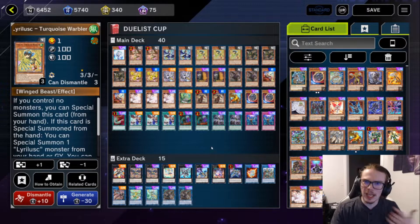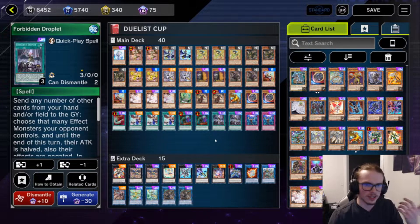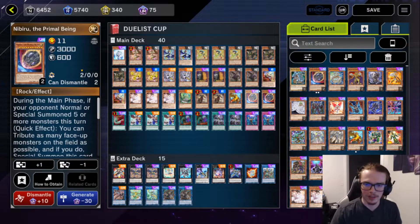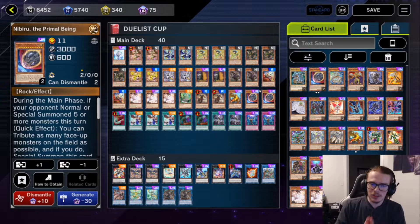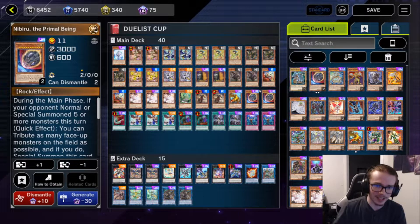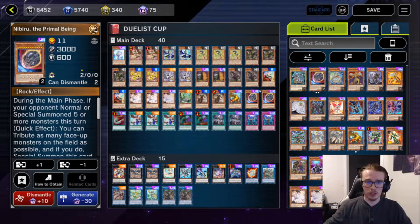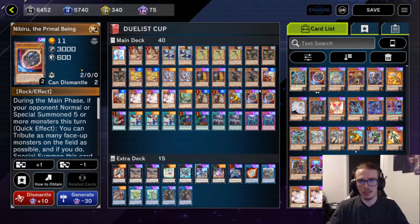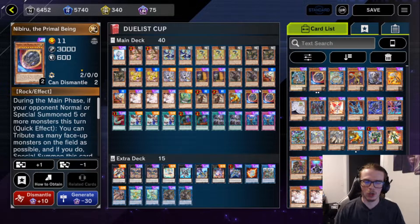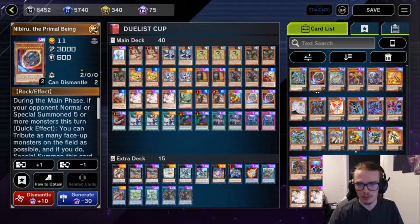Now I kind of changed up the deck. I always tend to do that with this for the current format. I added in things like Droplets and Nibiru and the like, but this just goes to show you the absolute resilience of particularly this deck, and the fact that if you don't get absolutely demolished in one turn by just setting up an infinite gate board or something along those lines, it is very easy for you to push through in multiple turns through an opponent's board.